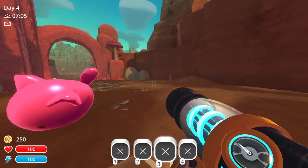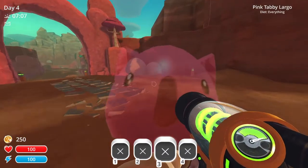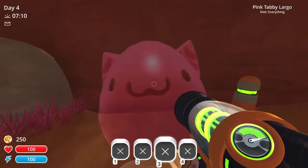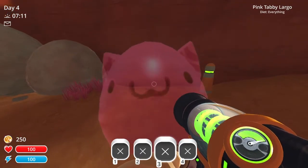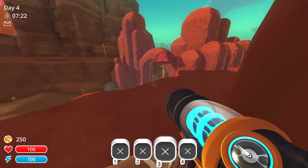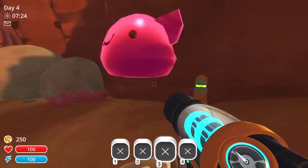To practice this trick, get a Largo and head to this wall just outside the ranch. Stand against this part of the wall, take a step back, and look slightly down. Walk into the wall and release the Largo with right-click.